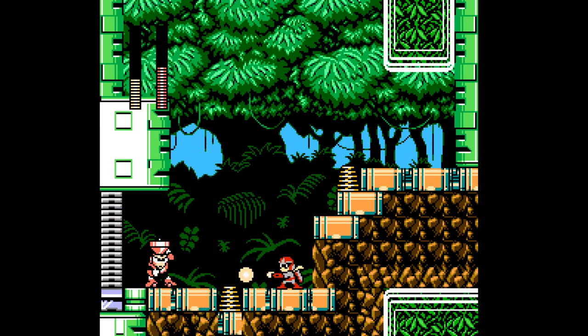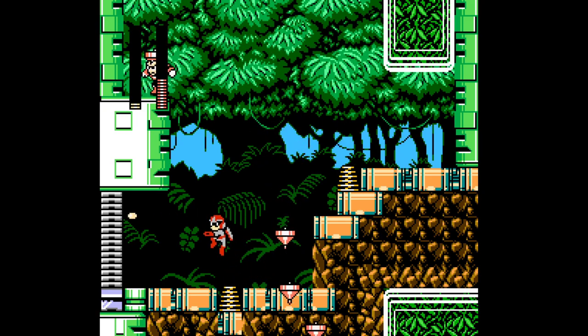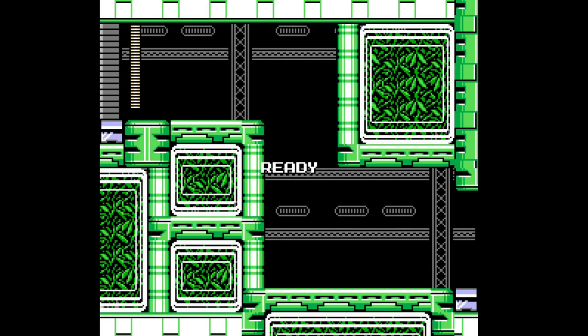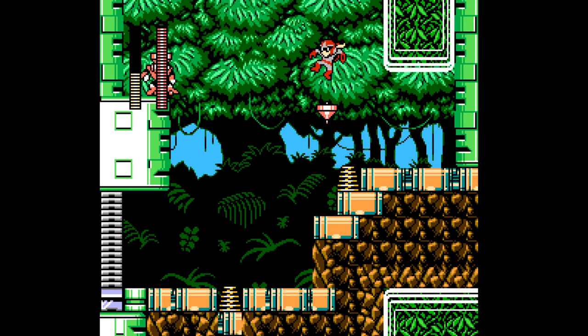This is a very interesting Top Man fight — I haven't seen him used like this yet. We've seen him bounce around rooms, but not in this fashion. Usually it's just back and forth without any elevation. This is an interesting room, but I'm going to have to play better if I want to beat him. I took way too many hits — and I'm playing with Protoman, so I'm taking double damage.